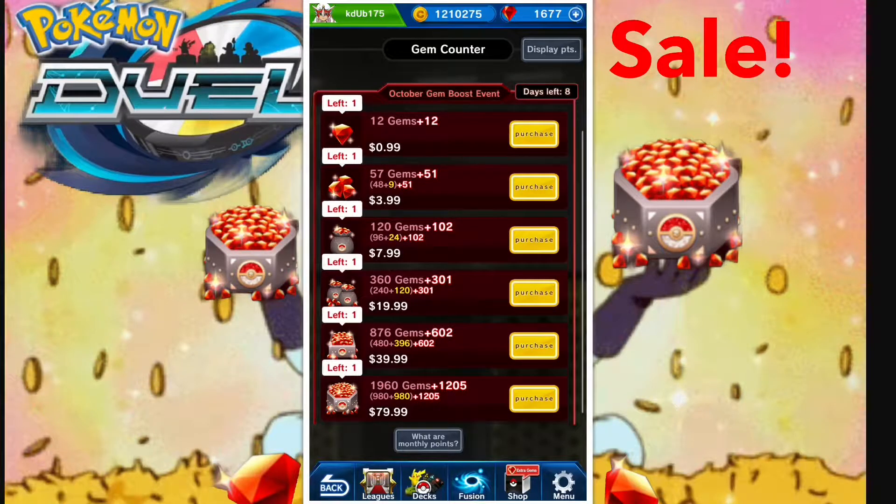That's the worst deal. The best deal is always the $80 package, which is only 61.5% more gems but you're only paying 2.5 cents per gem. The $40 package gives you 69% more gems, a total of 1,478, at 2.7 cents a gem. The $20 package is an 83.6% boost, 661 total gems at 3 cents per gem. The $8 package is an 85% boost, 222 total gems at 3.6 cents per gem. The $4 package is a 89.4% boost, 108 total gems at 3.7 cents per gem. That sums up the cash-to-gem ratio.